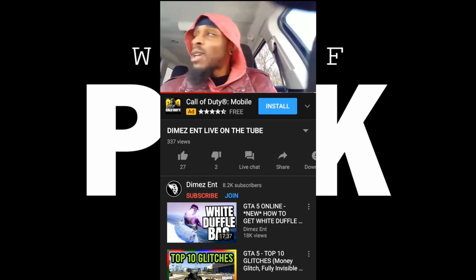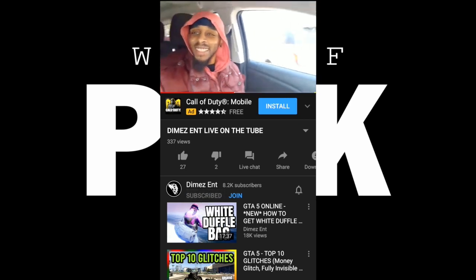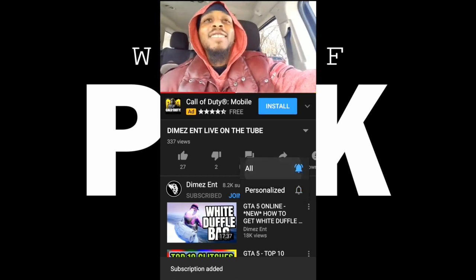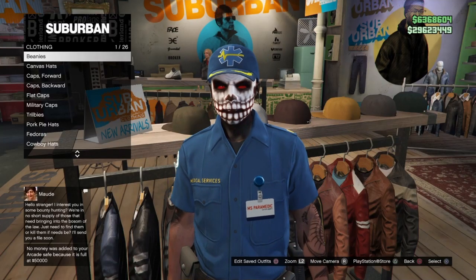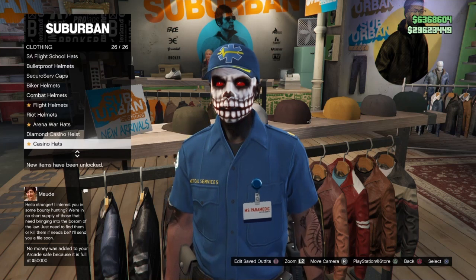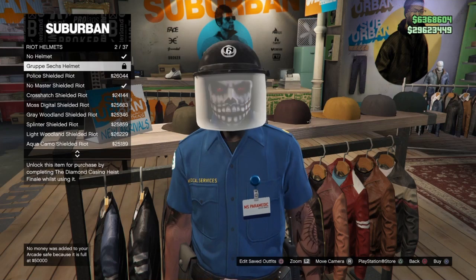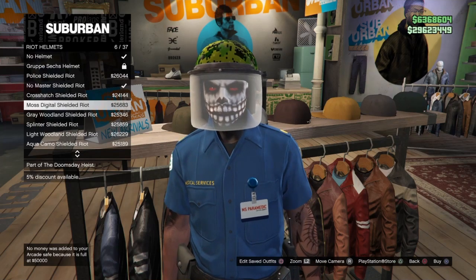Hey guys, make sure you subscribe to the channel and turn on post notifications if you're new so you never miss a single video. Welcome back to another GTA 5 Online video. In today's video I'm going to be showing you guys how to get the green color bulletproof helmet, and we will be using the director mode glitch to do it.